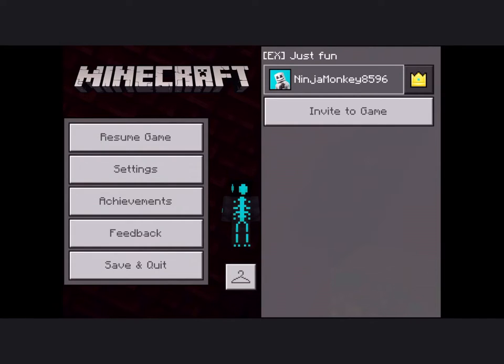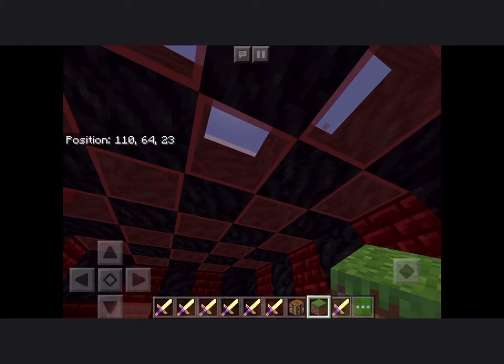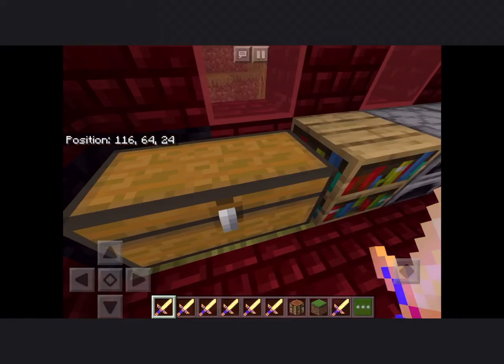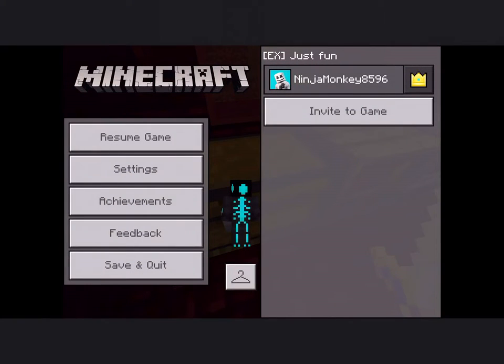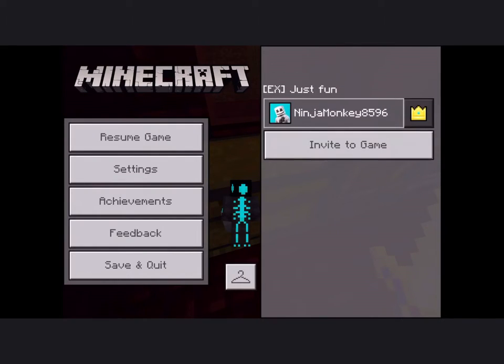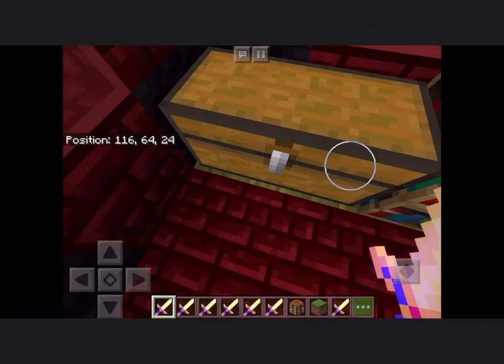Alright, what is up guys. In today's video I'll be showing you something that's kind of weird. As you can see, I have a bunch of lightning swords in my hand. I was just making a world and then it made another world, another version of it, and it put 'ex' — that was just the name of my world.